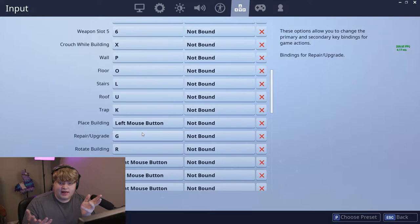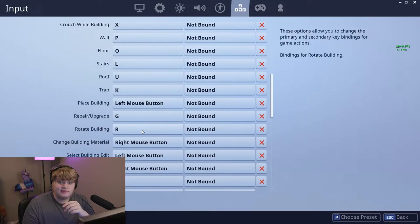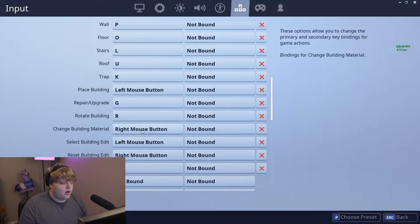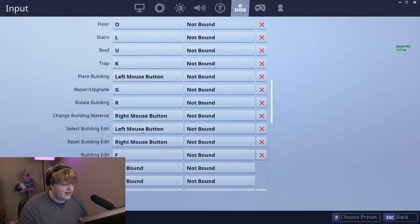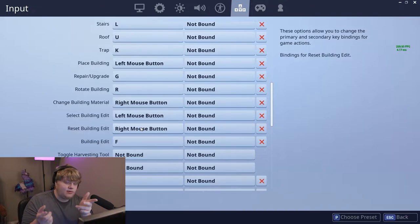Do it immediately — before you even play a single game, get them off the F keys. Place Building is how you place your floors, roofs, everything — I recommend leaving that on the left mouse button. Repair and Upgrade I have on G — it's a nice key out of the way. Don't put that on one of your super easy access keys because repairing is not a huge part of the game; when you're repairing you're most likely in a box with time to look for that key. Rotate Building is on R, same as reload — no problem. Change Build Material on right mouse button — no problem.